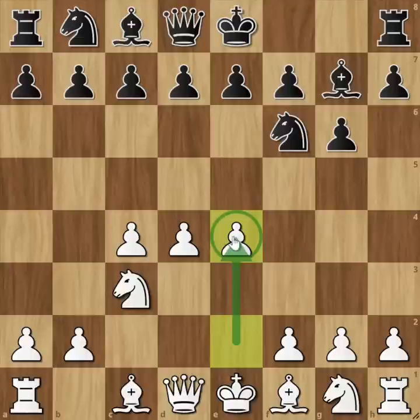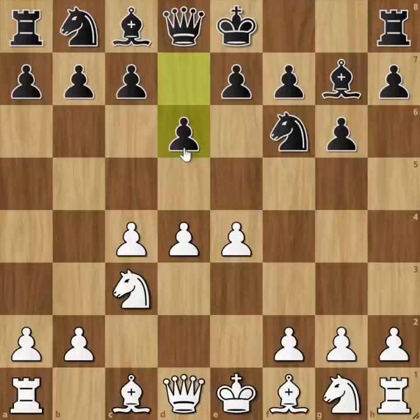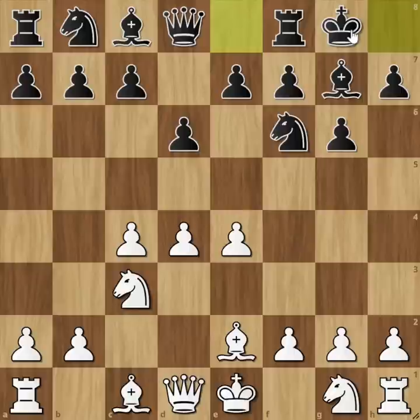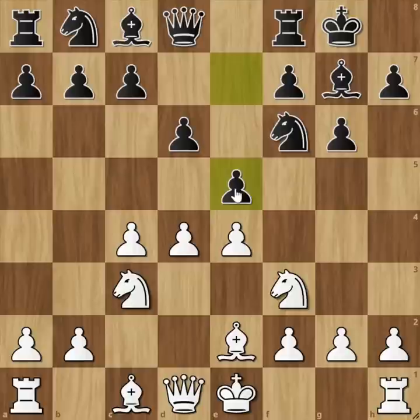D6 is the main move in the King's Indian Defense. The main move is Bishop E2 - this is the classical variation. Castling kingside for Bobby Fischer. Mikhail Tal plays Nf3, and Black responds with E5. This is the classical variation main move.